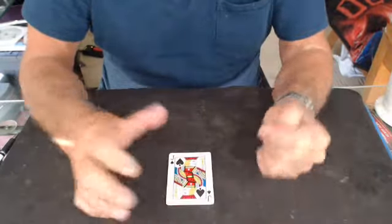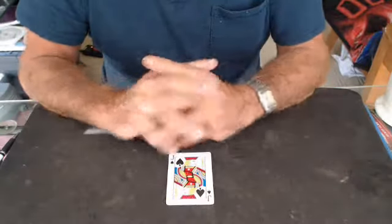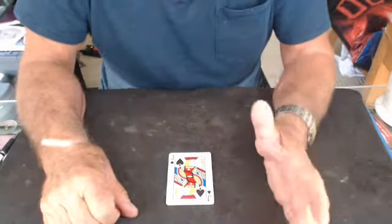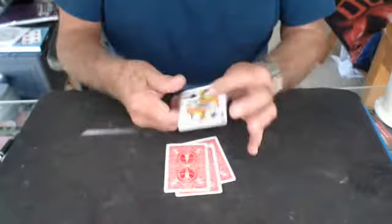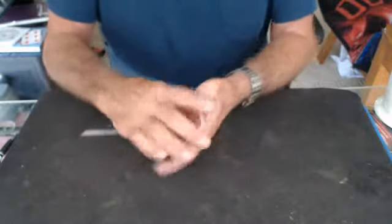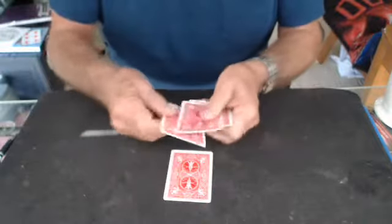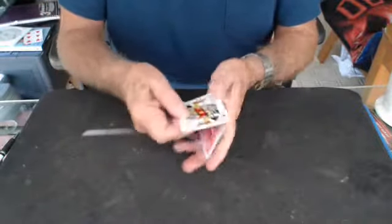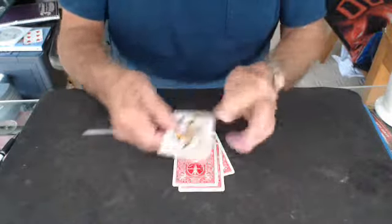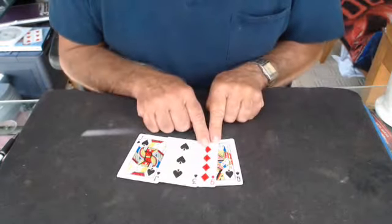I'm going to teach the rollover count, and then I'm going to teach the rollover count using five cards as four. First, let me perform the normal rollover count. I'm going to show you four cards. I'll do it again. Notice I don't have to shift any cards when I'm doing this. I can do this over and over again, never shifting a card. I'm showing you four cards. Of course, I'm hiding the red card.